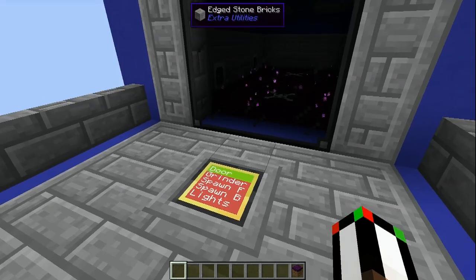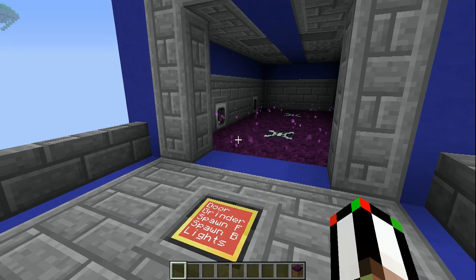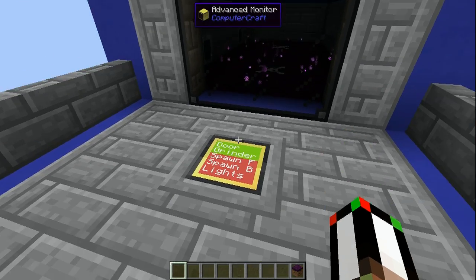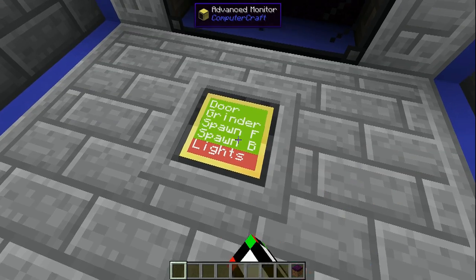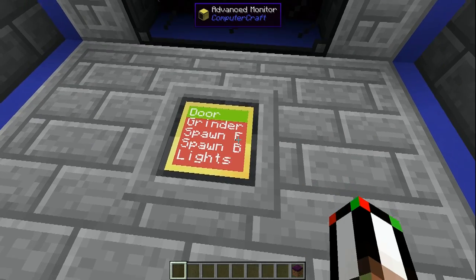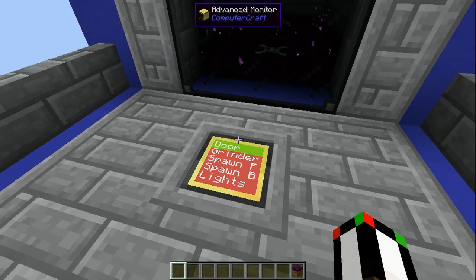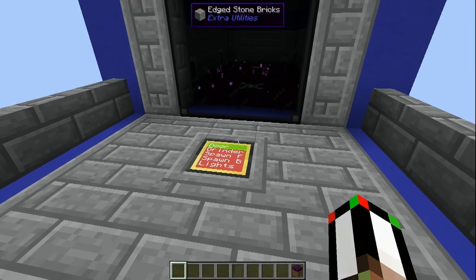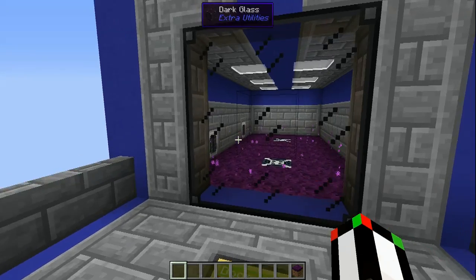This is a program which allows me to control all the redstone aspects of this spawner just by right-clicking on this monitor. The grinder and these two spawn F and B things — that's front and back — those control the spawners and the grinders, just in case you ever wanted to turn those off. And this one controls the lights.